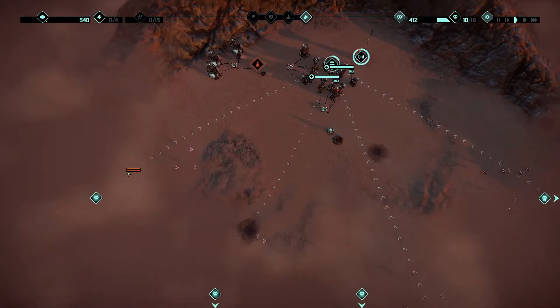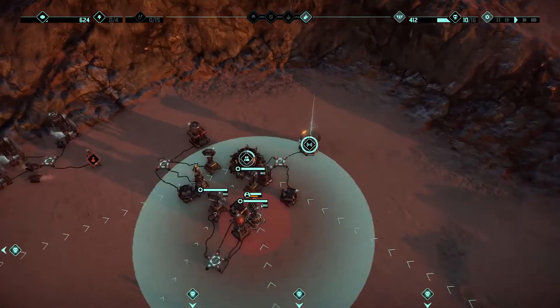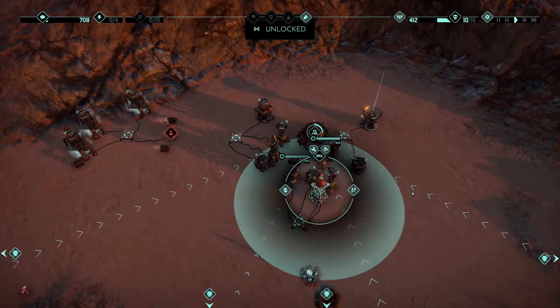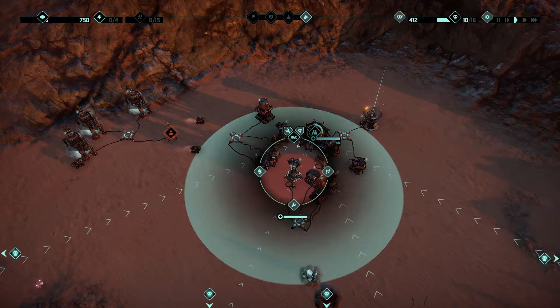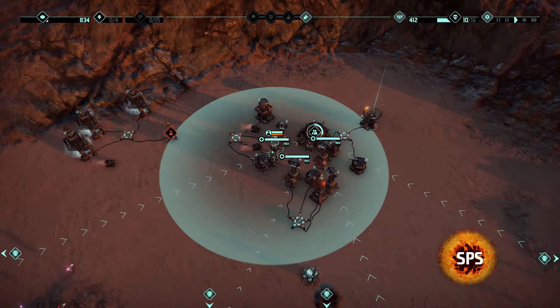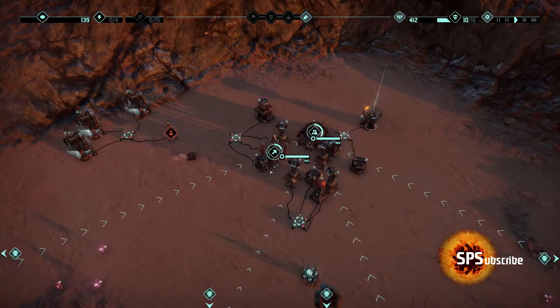There seems to be a group here, but they're all coming at the same time — not a big deal. Now we've done the uplink, so let's start with the rockets. Wait, did we even build any rockets? What does this do — installs mines around the tower, mines will be regenerated. Okay, go.